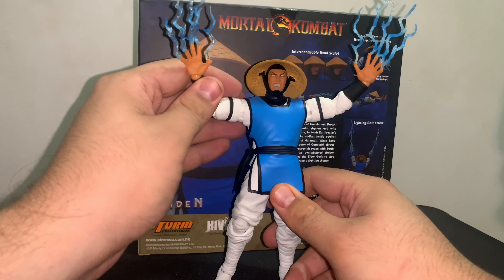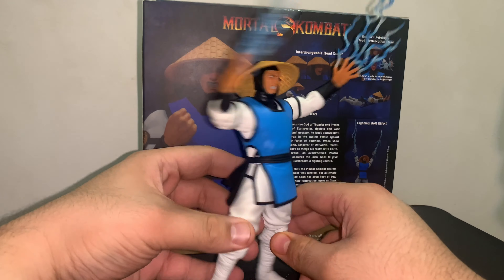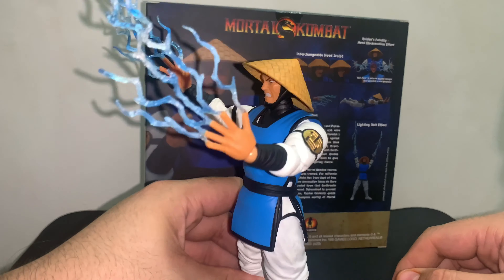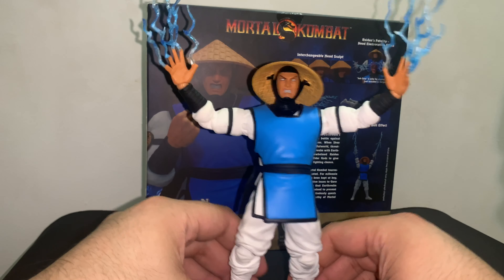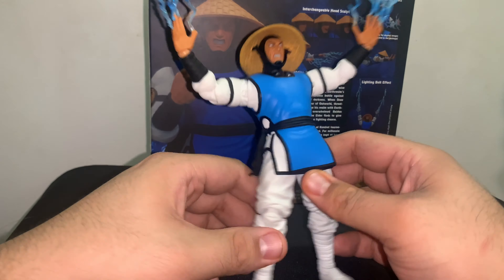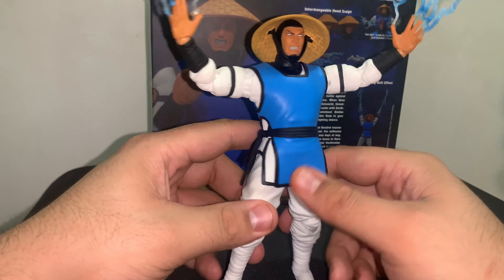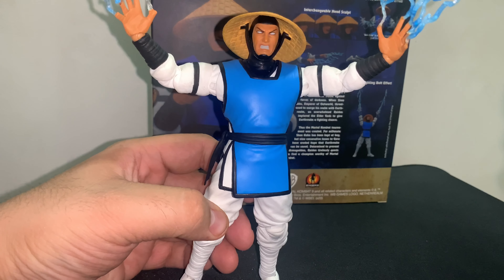Hey guys, so this is how my Raiden is going to turn out. He has the two plug-ins. Here's a look from the side — looking pretty dope. I have the electricity from this hand coming out. He looks absolutely badass, I really love this. I could show off the whole bottom — there's not really much to this besides the boot, everything just being white. There's not really much else to this figure besides him being badass.